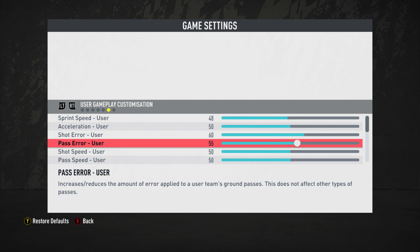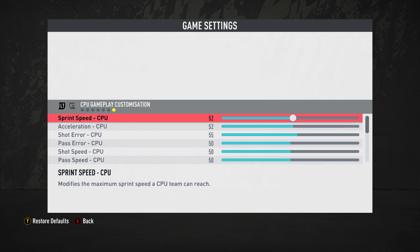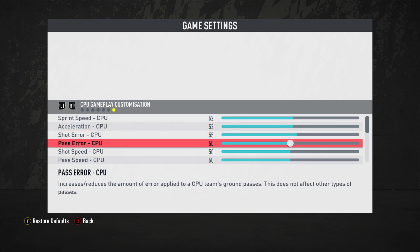For the user, you still have full control — you can use driven passes, choose assisted, semi, or manual controls. The user has more free reign, which is the whole point. This is what makes slider design tricky: the user is not a robot and has access to anything with the controls, whereas once the computer is set on something, they'll most likely do it.